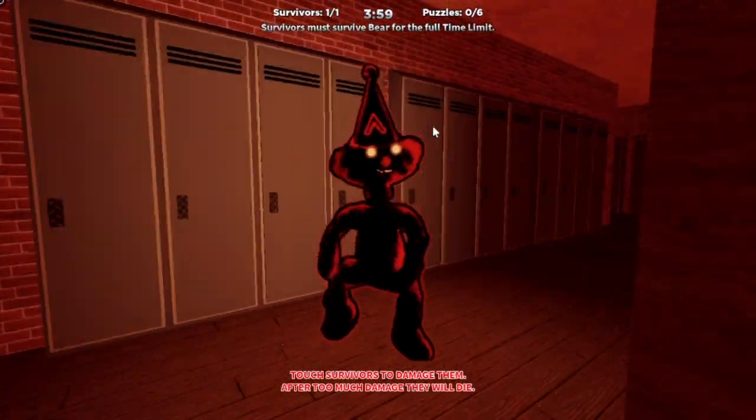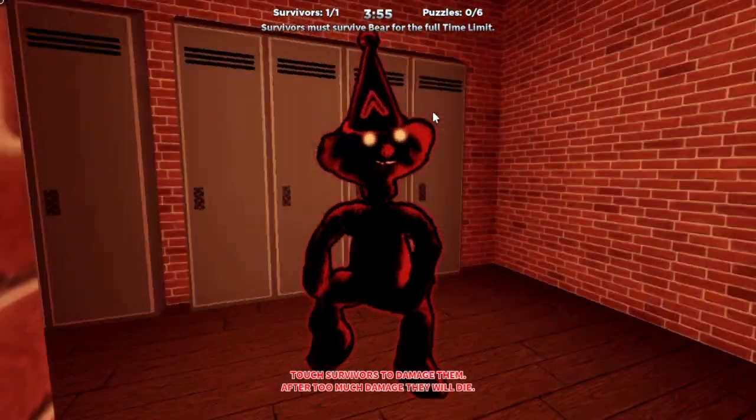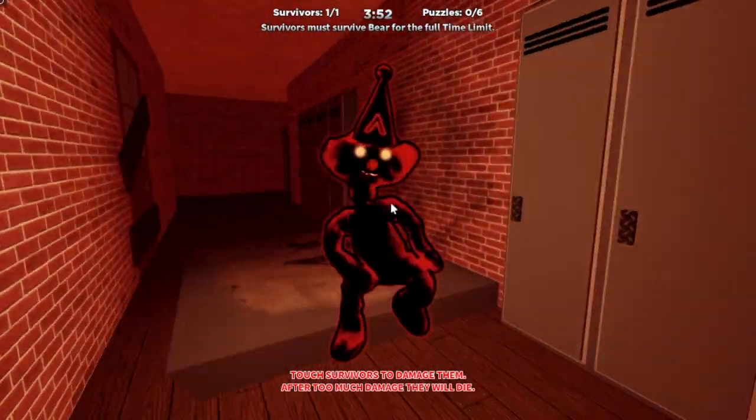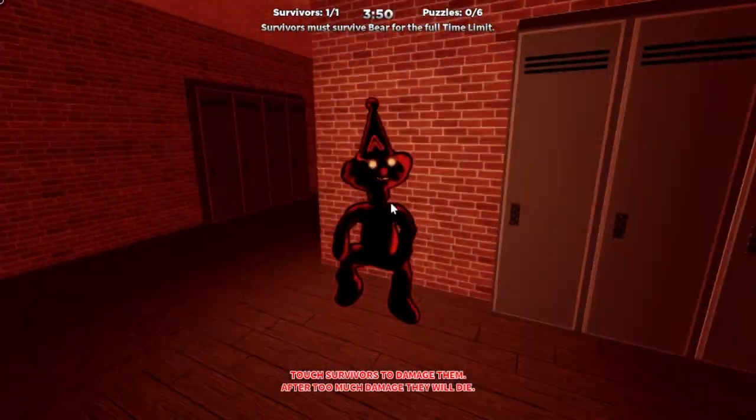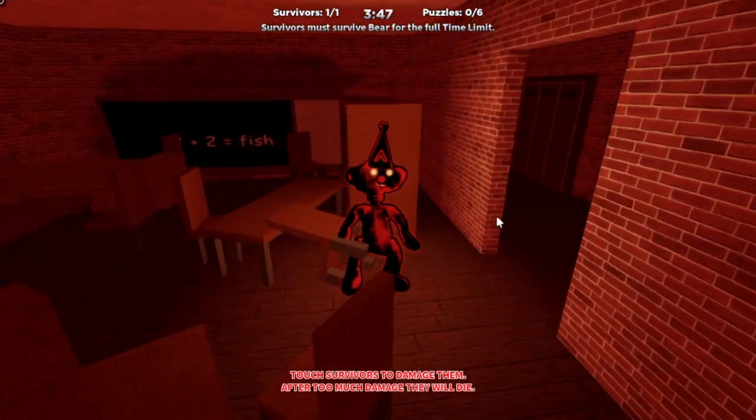Okay, so this is going pretty fast. There's a bunch of puzzles around us. That's good. These walls are sauce. I feel like there's something in here, not gonna lie. To see all the maps, just use shift lock and look through the wall. You can probably see outside.